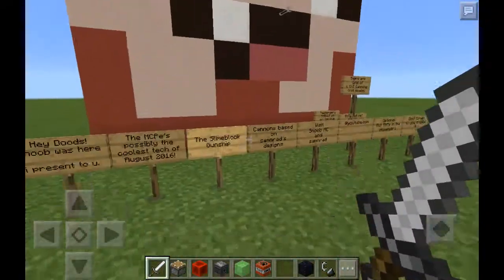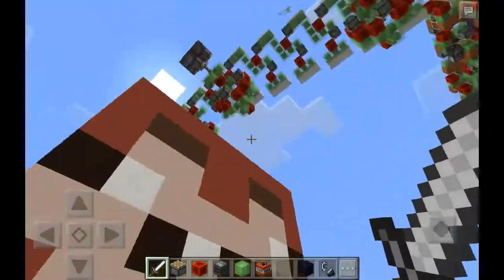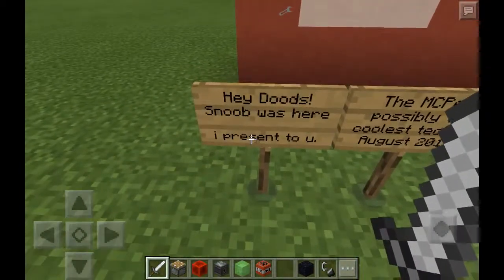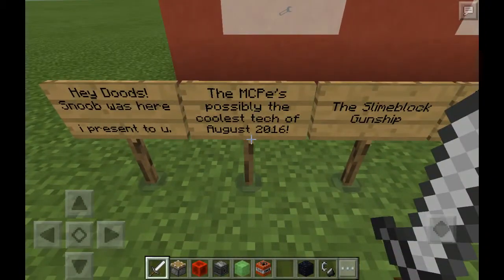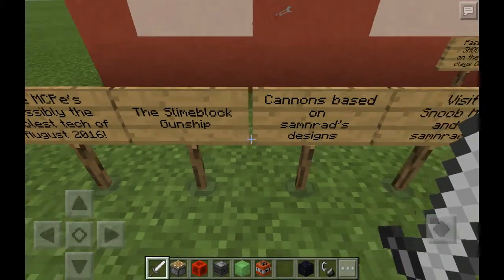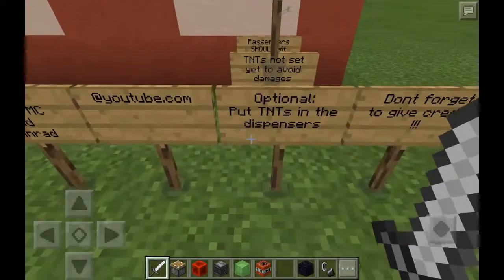Today I am back from vacation and I'm doing another airplane map. So hey dudes — I present to you the MCP's Possibly Coolest Slime Block Gunship. Cannons are based on Sam and Rad's designs — visit SnoobNC and Sam and Rad at YouTube.com.